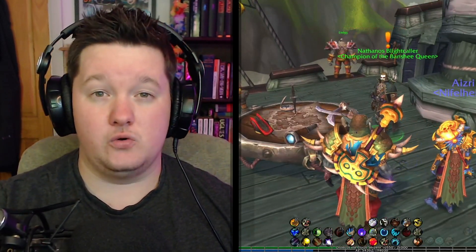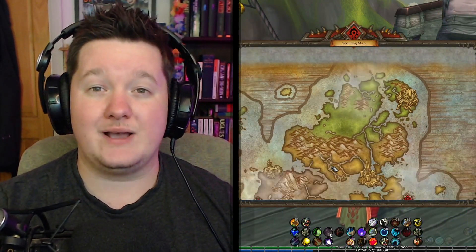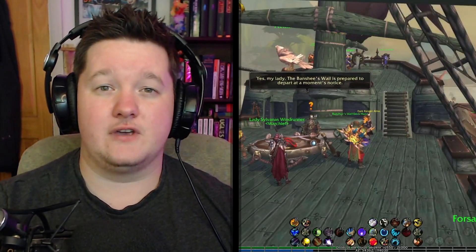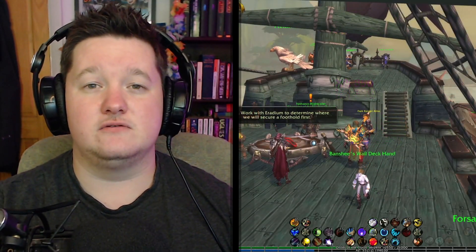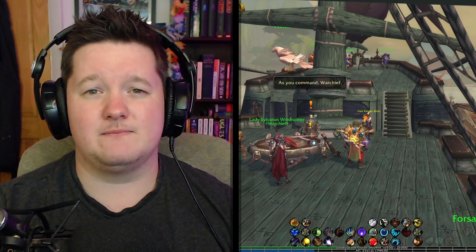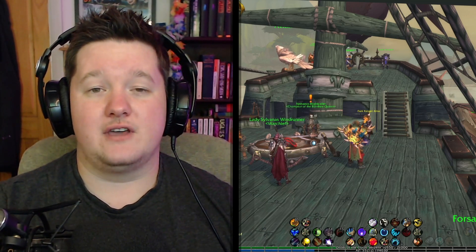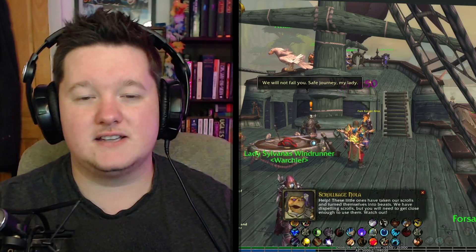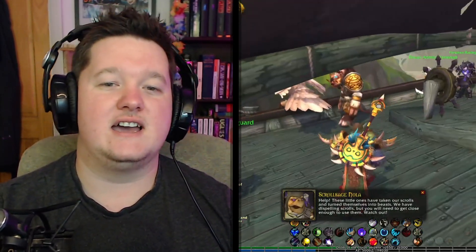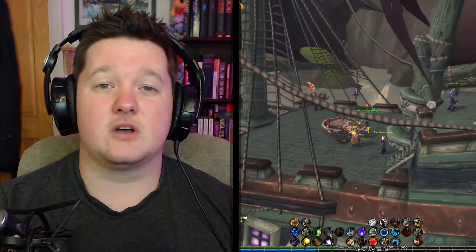At this point you need to complete two of those zones in order to unlock the island expedition quest. Step one: get to level 35. Step two: select the zone you need to go complete for your war campaign. It doesn't take long — probably about 20 minutes per zone. If you're Alliance, go complete Voldun and Nazmir, or Voldun and Zul'dazar, or Zul'dazar and Nazmir. Choose any two of them and complete those two.